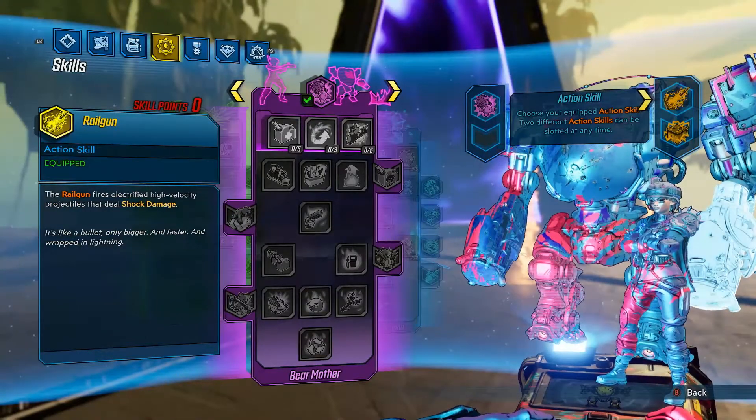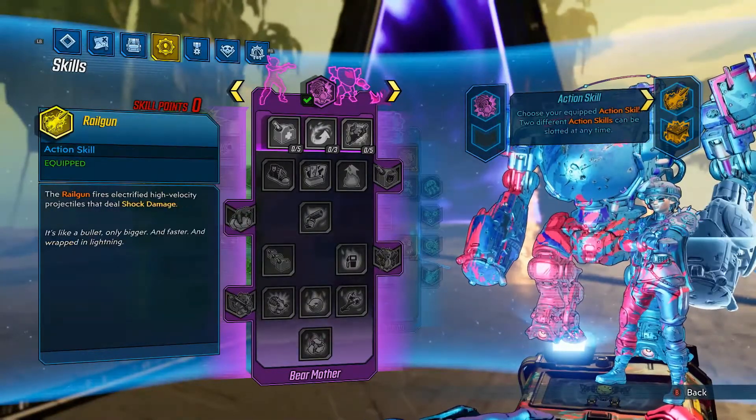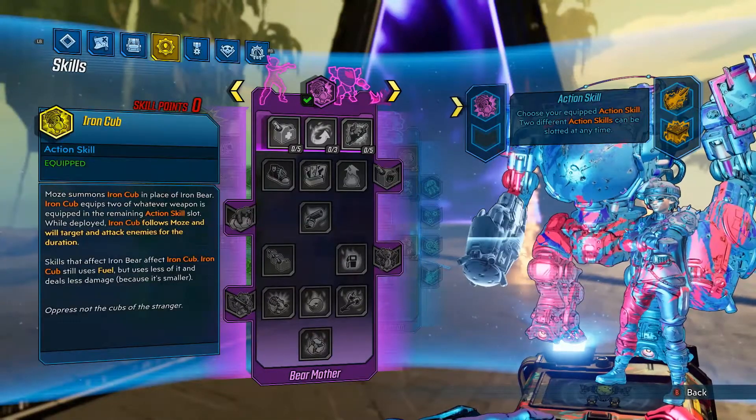For your action skill, choose whatever is most fun for you. I have a blast with Iron Cub, but feel free to choose whatever action skills and augments you love personally.